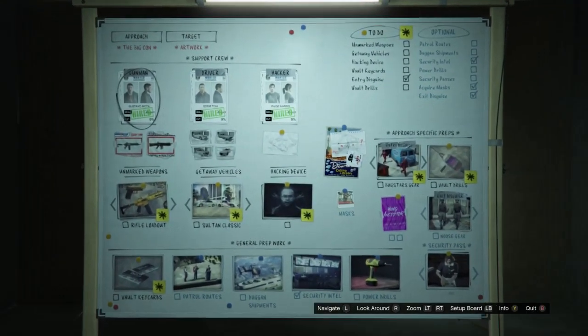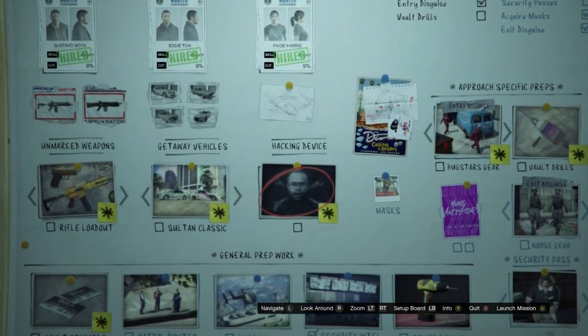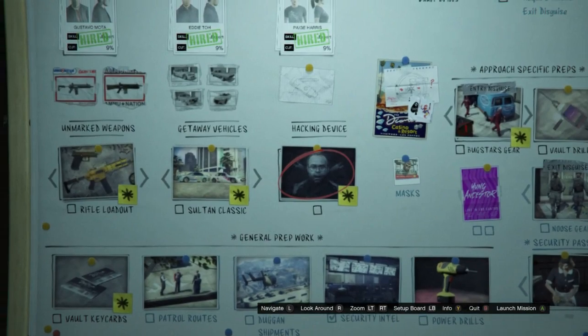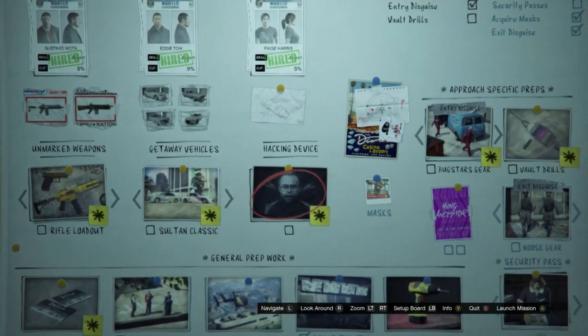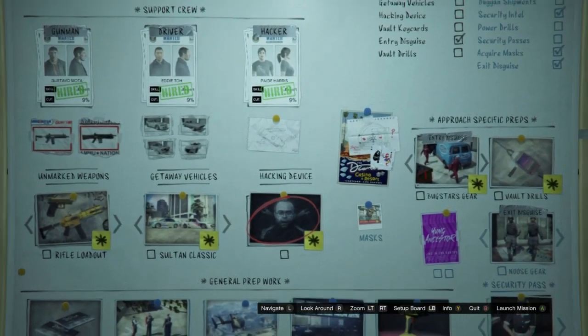At the prep board, select support crew and you'll be able to do the hacking device mission — it should show a picture of Lester. Hover over that and launch the mission. When you launch the mission, you should spawn in with the suit. If you don't have a suit on when you're outside, restart your game and keep restarting until your character has a suit on — that's how you know it's the FIB badge mission.